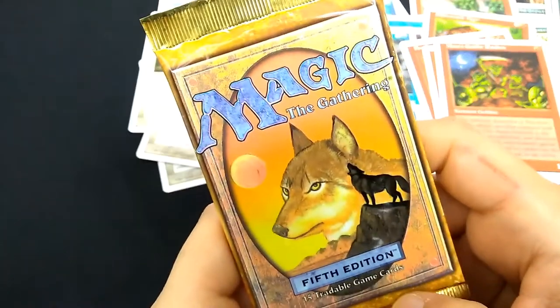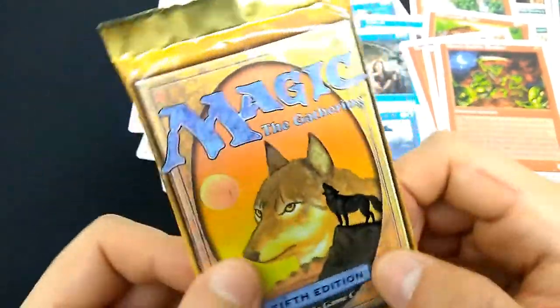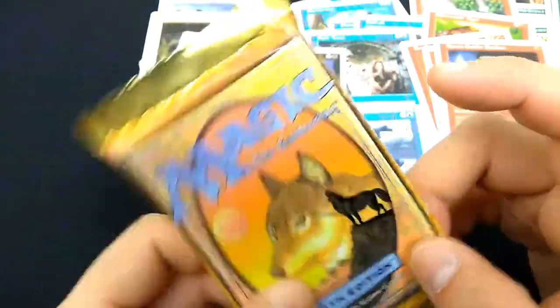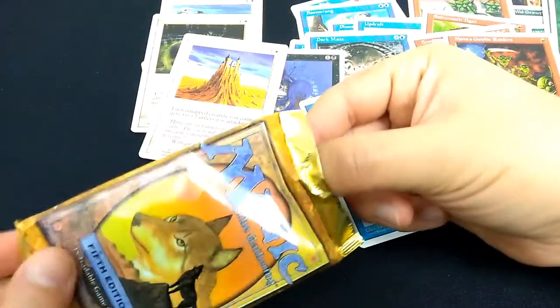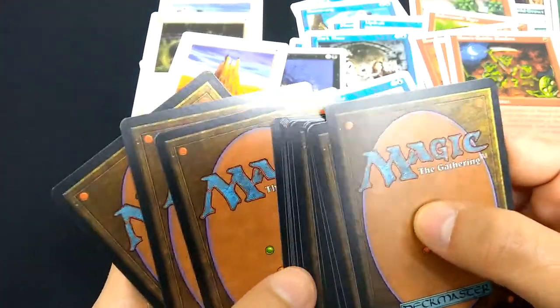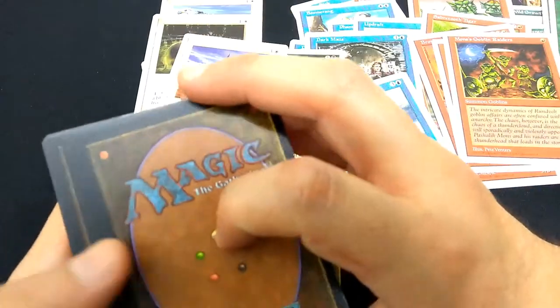The last booster pack is this little wolf here. Hopefully I get something cool like a Mana Crypt, Sylvan Library, Winds of Change, Birds of Paradise — we'll see. So these should be the uncommons and that should be the rare. Here are our commons.